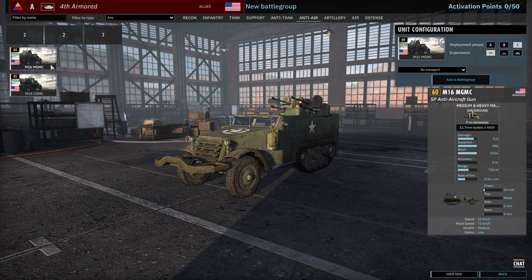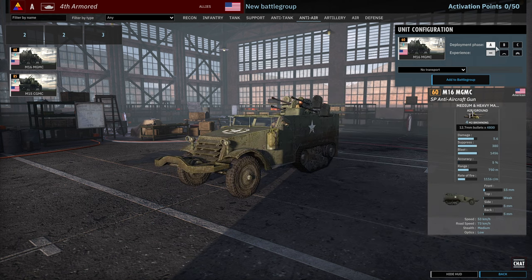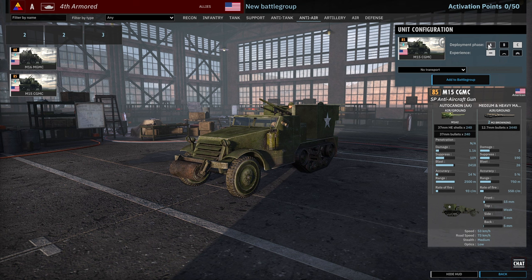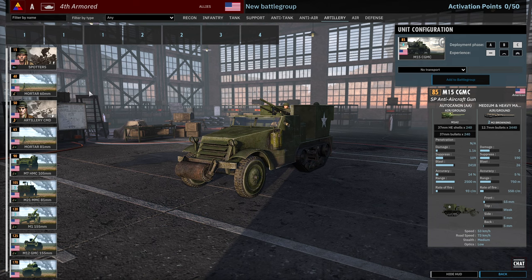Then we have the M16 MGMCs and M15 CGMCs. The M16 is available at 3, 6 and 9 in A, B and C. The CGMC is 2, 4 and 8 in A, B and C. The activation cost is pretty high, but the CGMC will probably be the choice there.